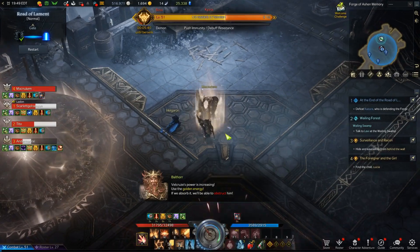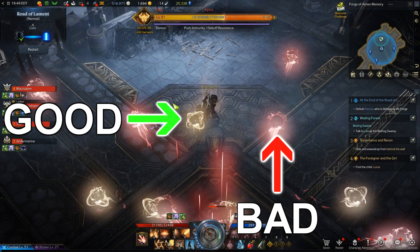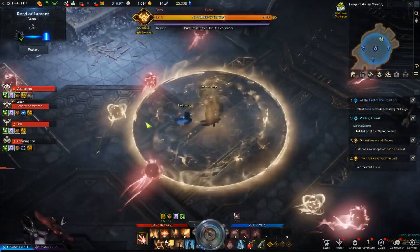Avoid red orbs while collecting three yellow orbs. When you reach three yellow orbs, an aura will spawn around your character. If you happen to get hit by a red orb before you receive the aura, it will negate one of the yellow orbs you collected and you will need to collect extra yellow orbs.